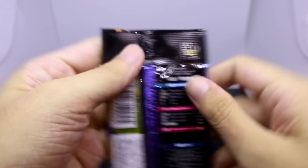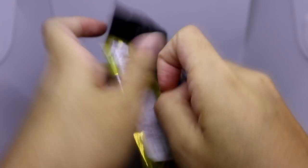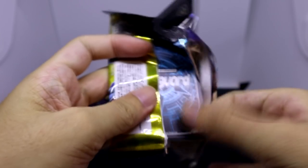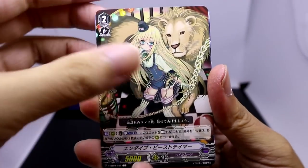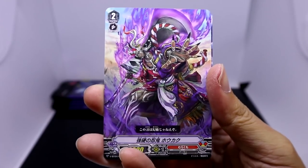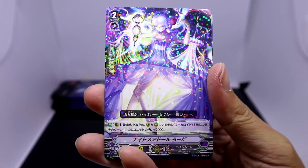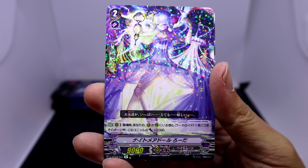And on to the next pack. So we've already seen our VRs and I believe two triple rares, so we probably only have one more triple rare to go, but probably a lot of double rares since I don't think we've pulled many double rares so far. And here we have Pale Moon, Nightmare Doll Roda.